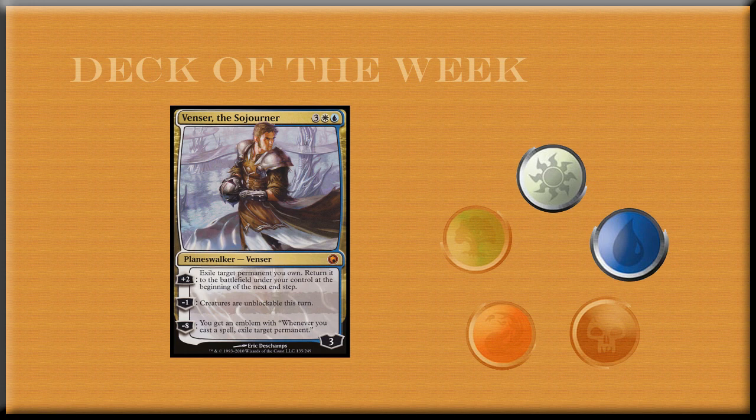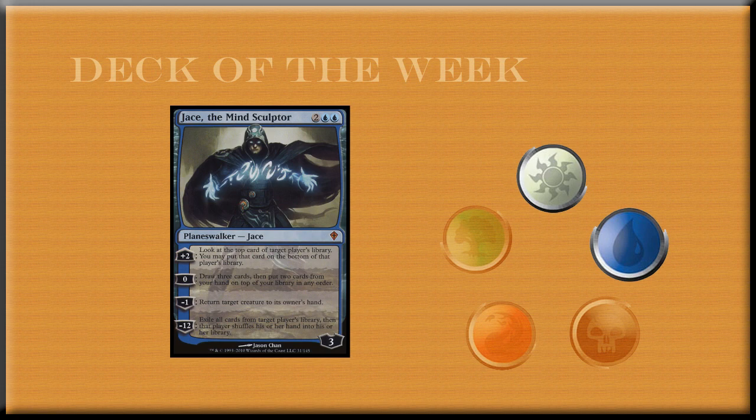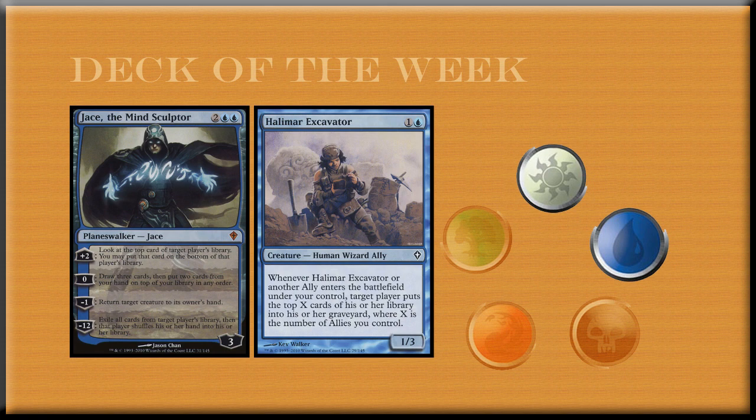I also like Venser the Sojourner for the same reason, because you can exile your own creatures, and when they come back into play they'll trigger the ally abilities again. Jace is a good card, but I don't know that I like him specifically for this deck. The only reason I would use him is for the Brainstorm ability for zero — to gain card advantage — and then you can use your Halimar Excavator to mill away your own cards if you don't like what's on top, since you don't have any fetches. Granted, Jace does give you the extra card draw to keep drawing allies, so on its own Jace can be good enough to play.